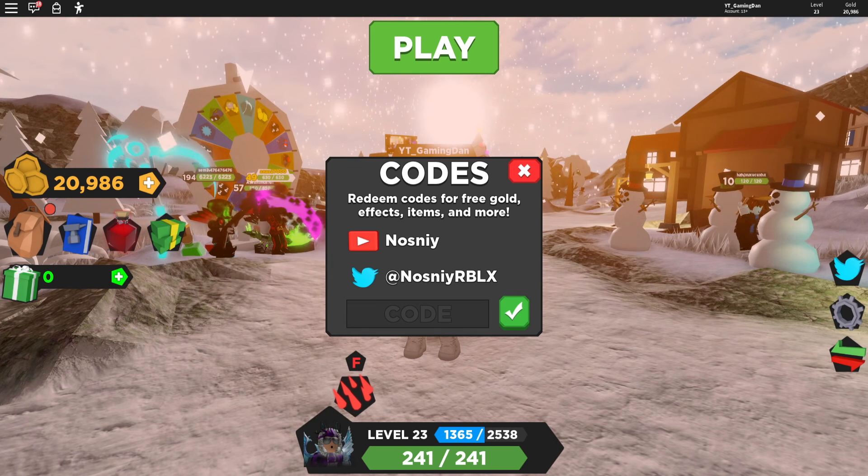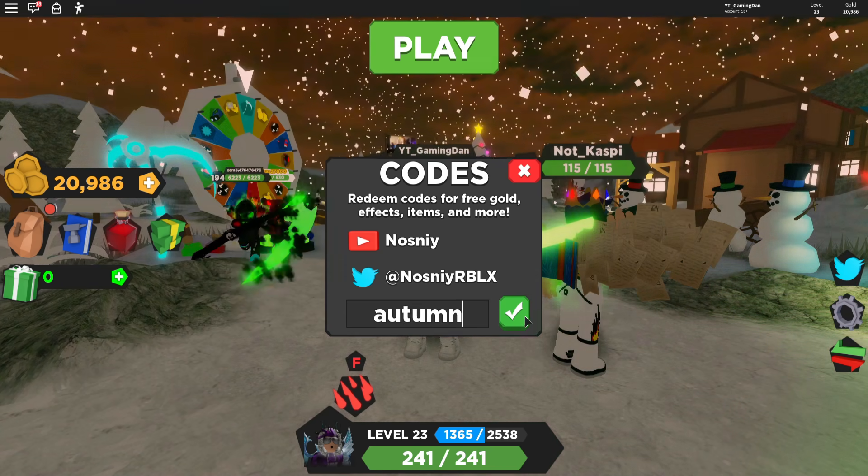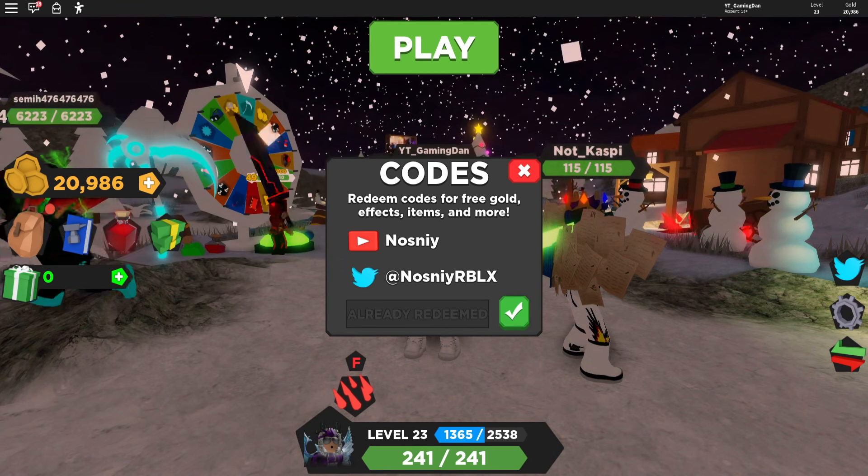We have the code 'autumn' — entered like this. I already have that code redeemed.